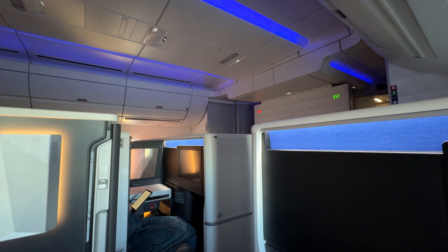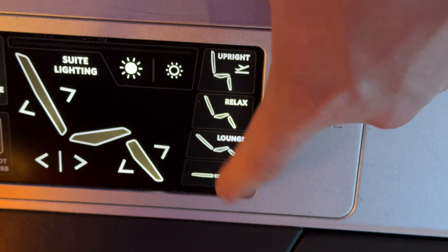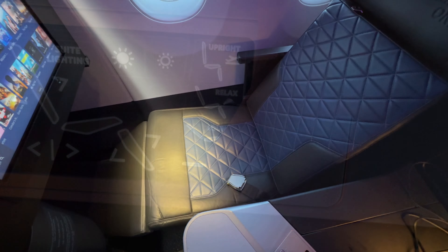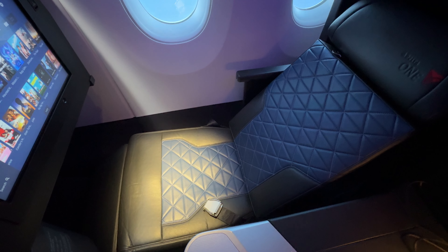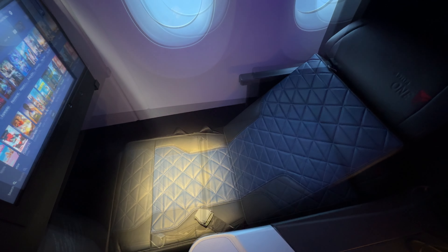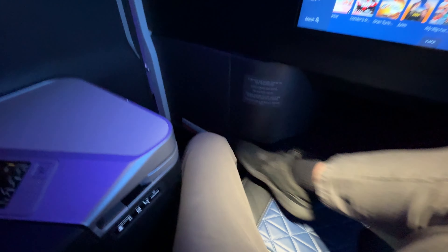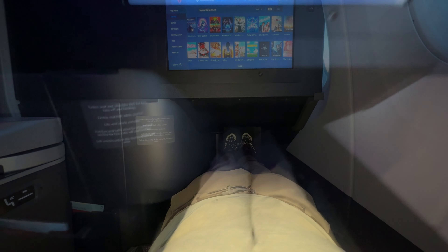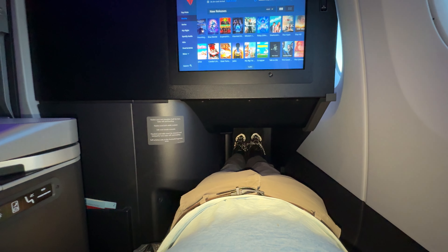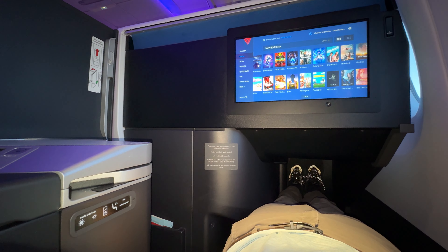With most of the services now out of the way, it's time to enjoy the best feature of any business class seat — the lie-flat bed. Holding down the bed button sees the seat transform from upright to lie-flat in a matter of seconds. Swinging my legs into their cubby, I'm pleased to find that I have more than enough space to stretch out completely. Even at 6'3", I am still plenty comfortable, and on a long-haul flight, I would definitely be able to get a good night's rest.